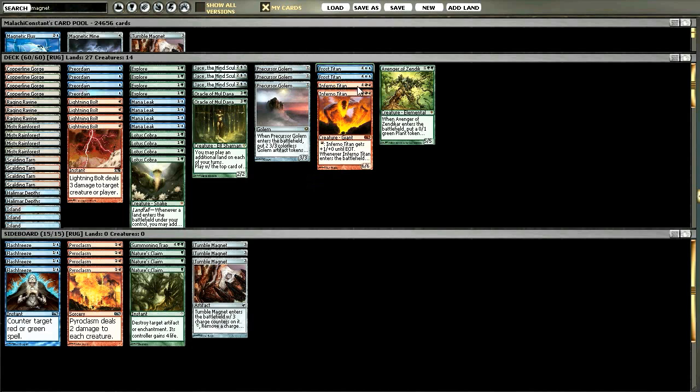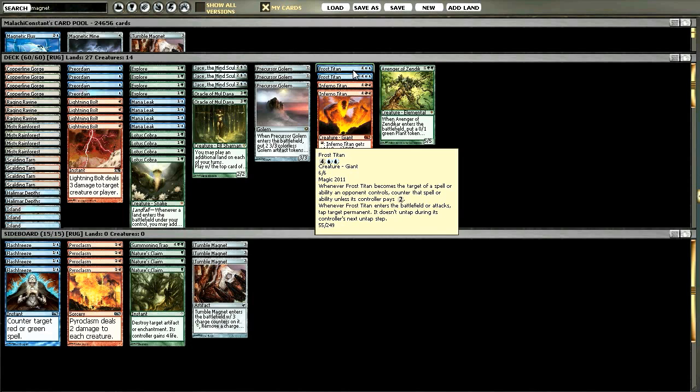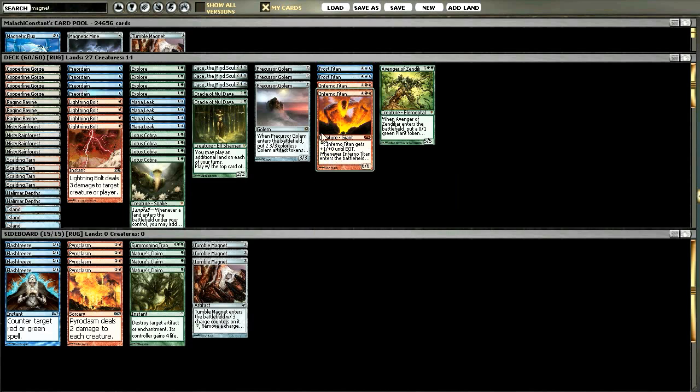I went to two Frost Titans because every single time I played it I just loved it and wanted another one in there. The argument for Inferno Titan is that generally it's better against aggro because you can wipe their board when you play it, but what I found is that Frost Titan will often get the job done as well because you can tap down their best threat when it comes into play, and then they can't really attack into a Frost Titan. One thing I noticed about Frost Titan is that when you're ramping into him and getting him out sooner than you rightfully should, he is really strong to tap down a land of theirs and just cripple their turn.